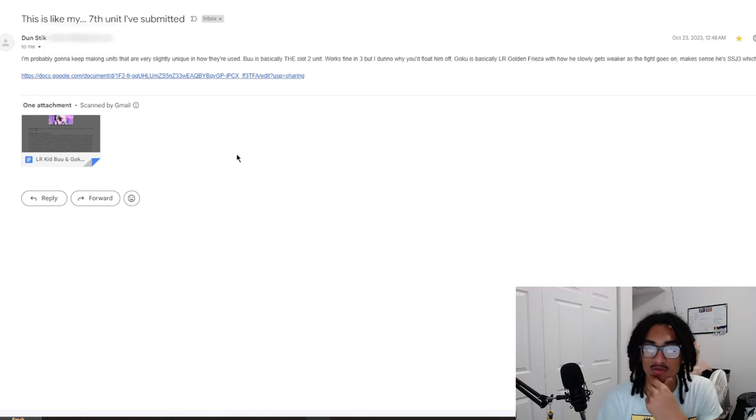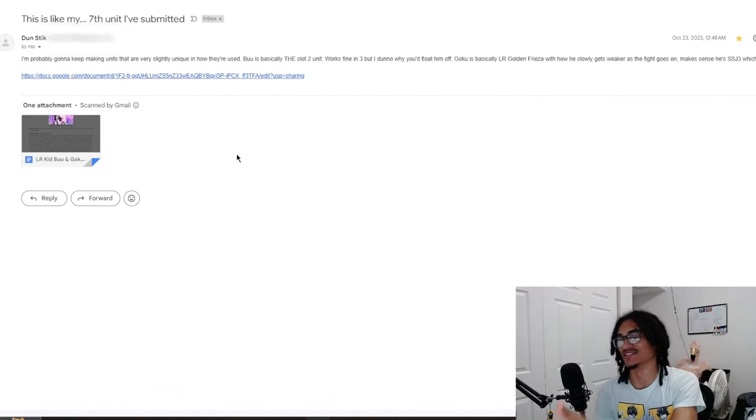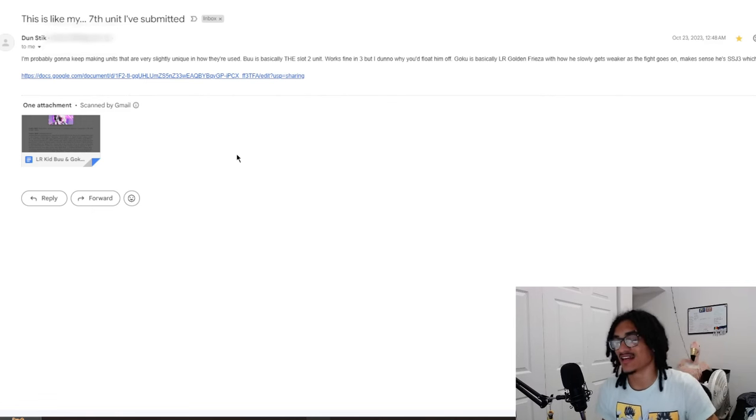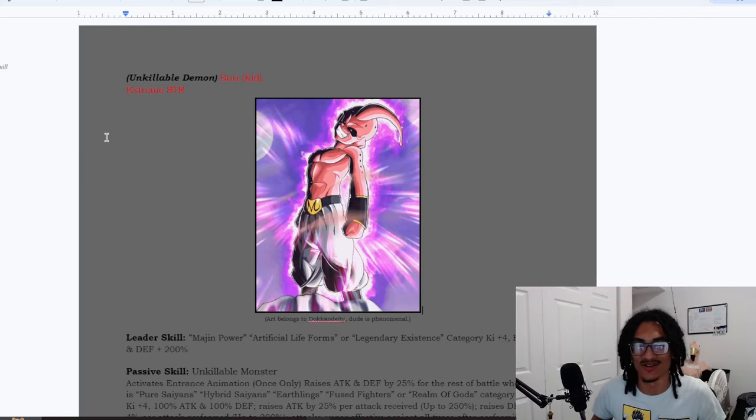He says he likes that Boo is basically the slot two unit — works fine in the three but he doesn't know why he'd float him off. Goku is basically LR Golden Frieza with how he slowly gets weaker as the fight goes on, which makes sense because he's Super Saiyan 3. With that said, thanks Dunn for sending in your card — let's take a look.